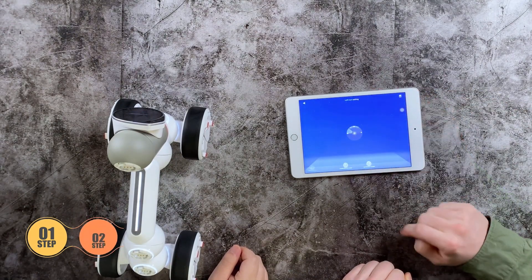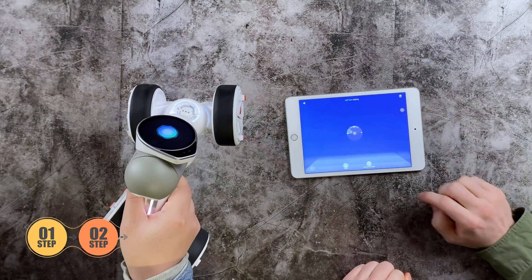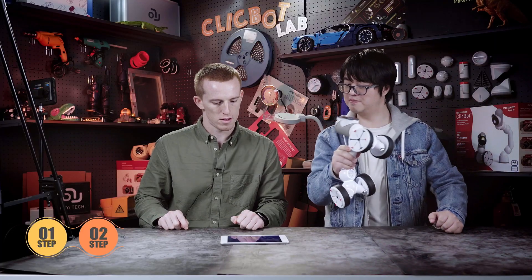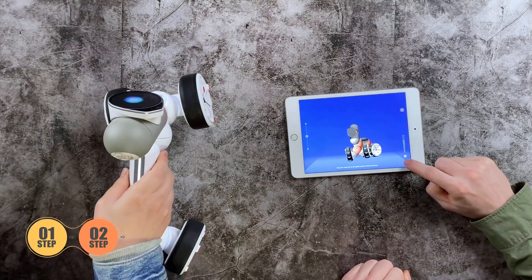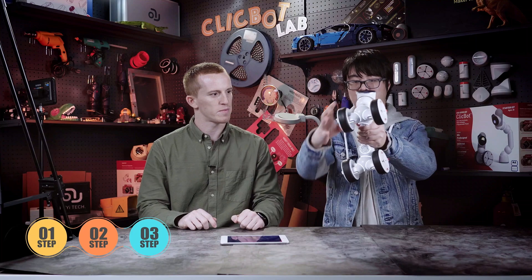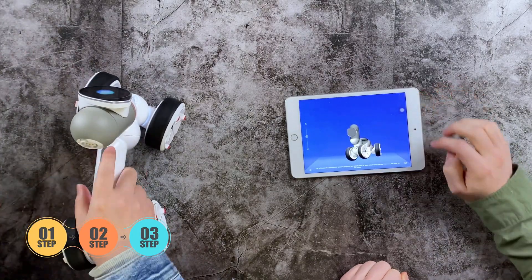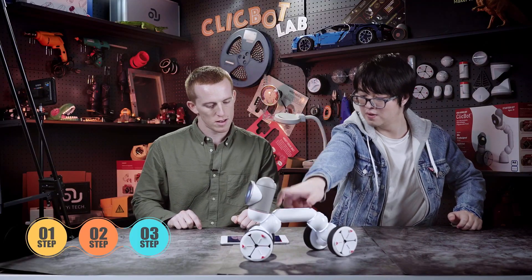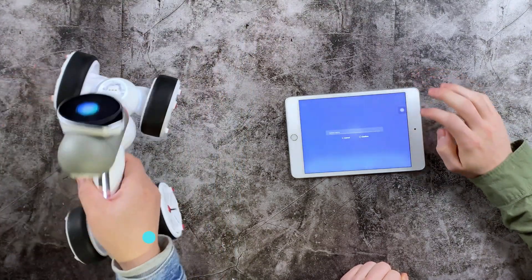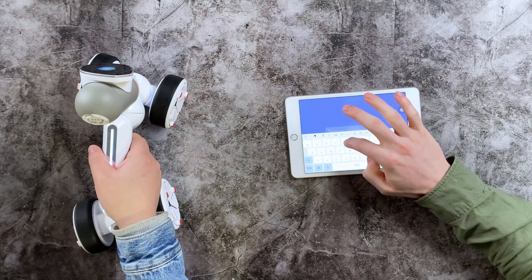Step two, left turn pose. Left turn speed. Step three, right turn pose. And right turn speed. Let's test it out. Save. What should we name it? Steering.